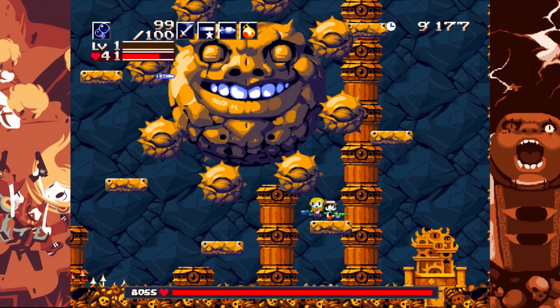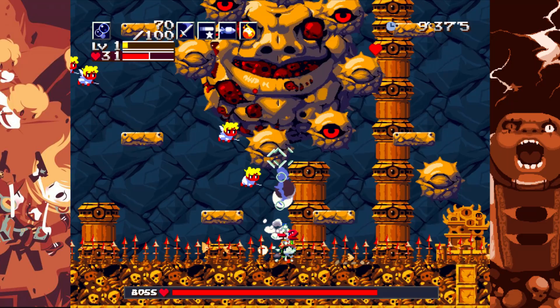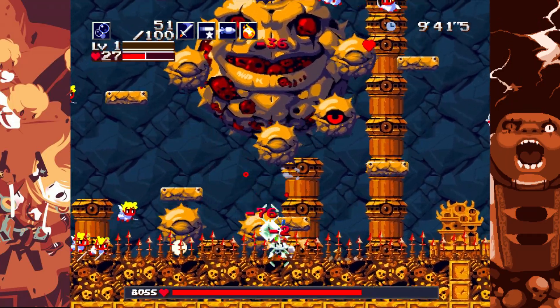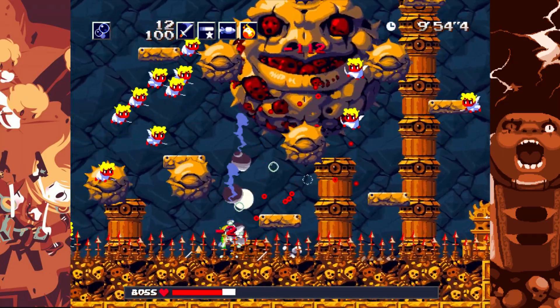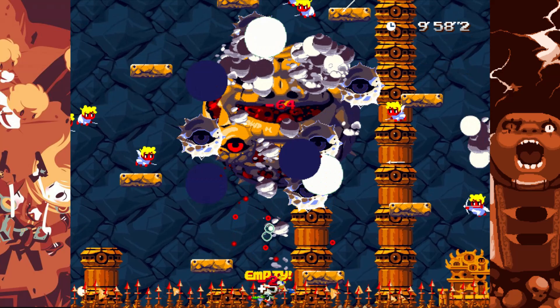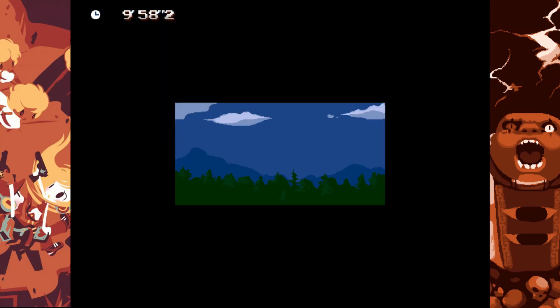At first I thought the best way to kill him would be staying on the platforms, but considering I'm not a pacifist, I end up sitting in the spikes on the ground, as I only deal 2 damage, and shoot Curly's Nemesis for dear life. And after 10 minutes of the Bloodstained Sanctuary, I have done it. Dude! Balos had been defeated.